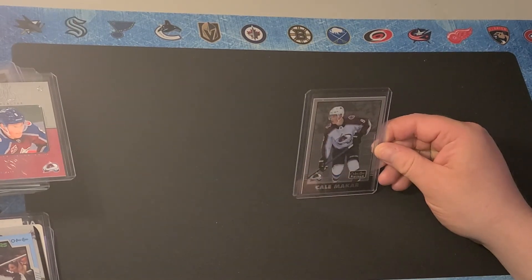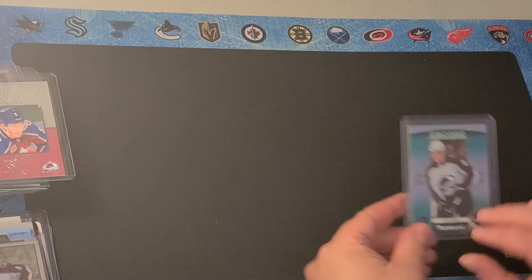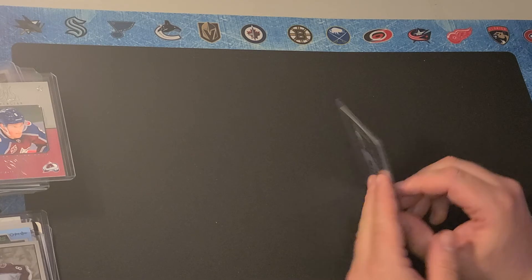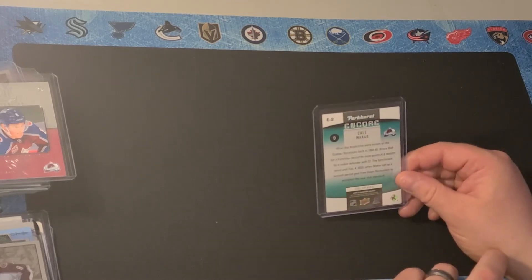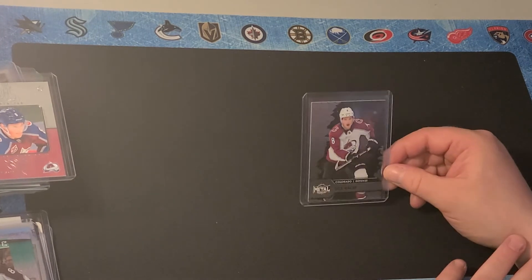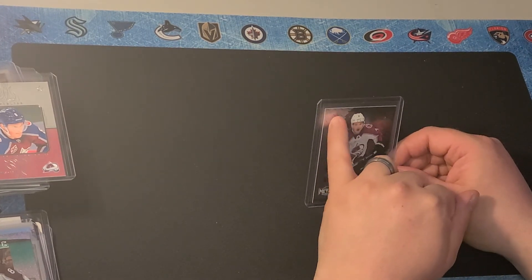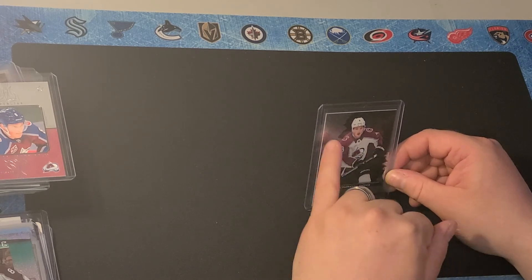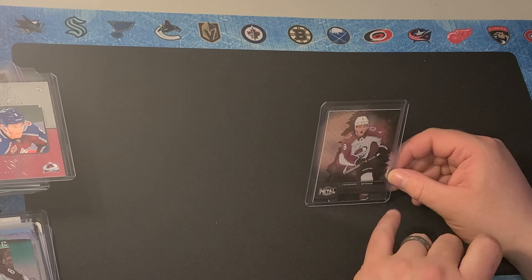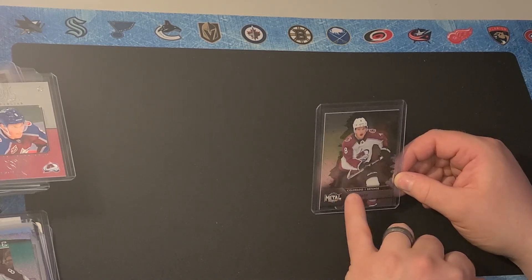Here's his retro Platinum card for O-Pee-Chee Platinum. Here is another Parkhurst inset — Encore — so this is mostly sophomores. Here's his Skybox Metal base card. As I've mentioned in previous videos, this part's silver, but you can get what's called Blue Spectrum, Purple Spectrum. They also have a retro card and then a red ruby retro as well.